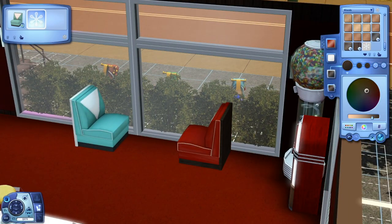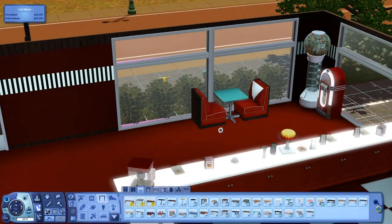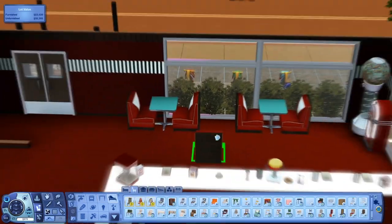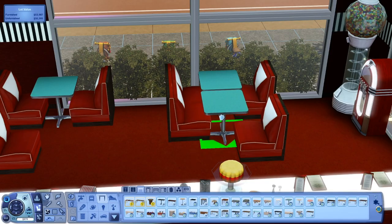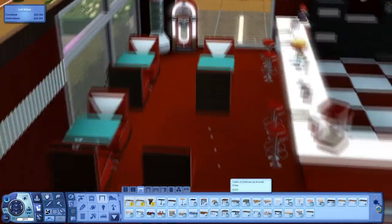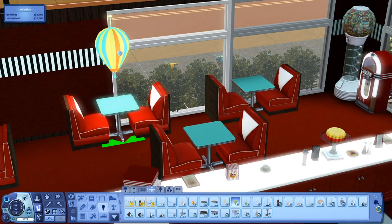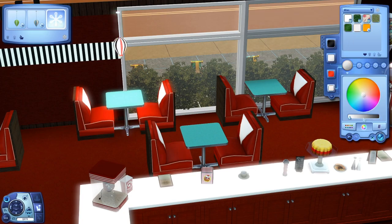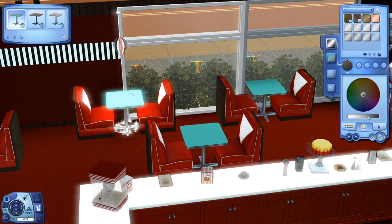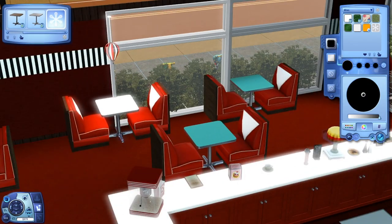For the seating, at first I was just gonna do regular seats, but then I was like, I want to do a booth diner kind of vibe. But in the Sims 3, the Sims are gonna lag and not be able to sit in seats right next to each other, especially by the window. So I was like, that's not an option. Instead of four-seater booths, I just did two-seaters opposite each other. It broke my heart because I really wanted it to look like a full booth, but I knew it wasn't gonna work.